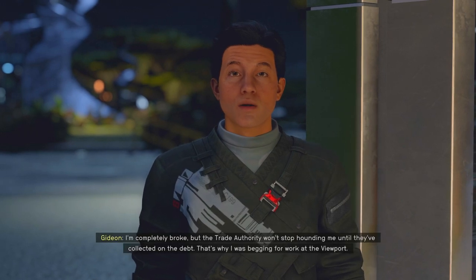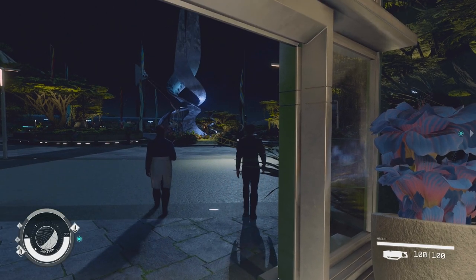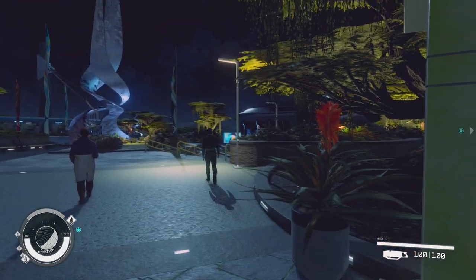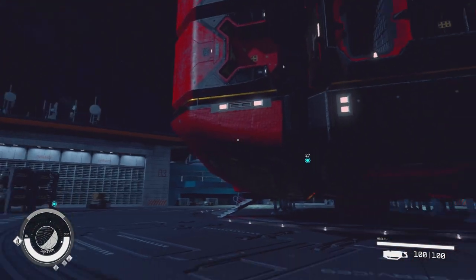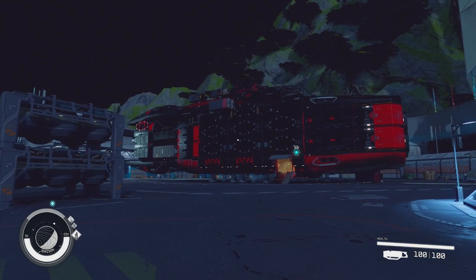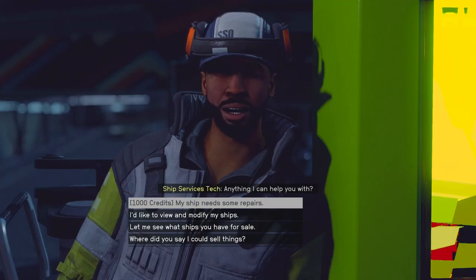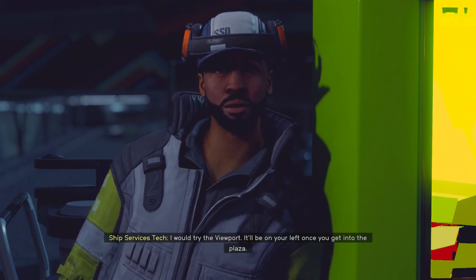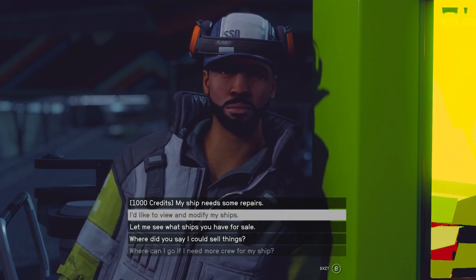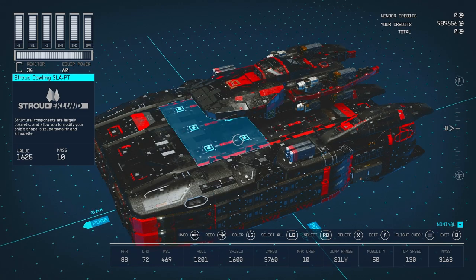Looks like I'm going to be paying this debt. I actually want to help this guy — he seems like a nice genuine person with a family trying to make things better. To get crew, you'd initially start at the Ship Service Technician at New Atlantis port. When I asked the technician where I can get more crew, she said to try The Viewport — it'll be on your left when you enter. That's exactly why I head there. Your ship is probably going to be limited to one or two crew to start, but on this ship I can have 10 crew members.